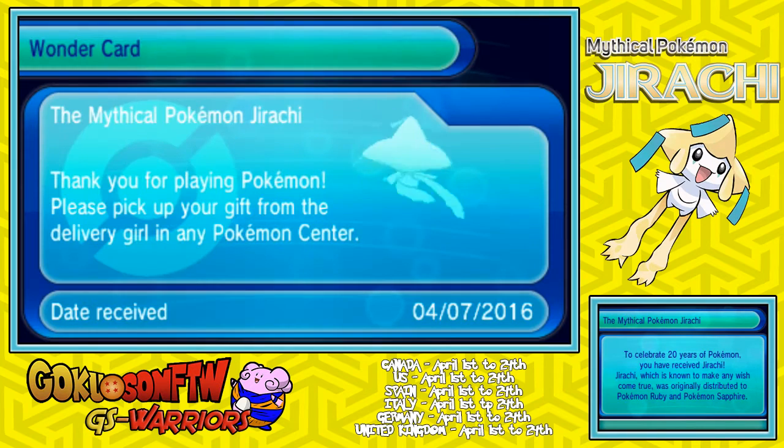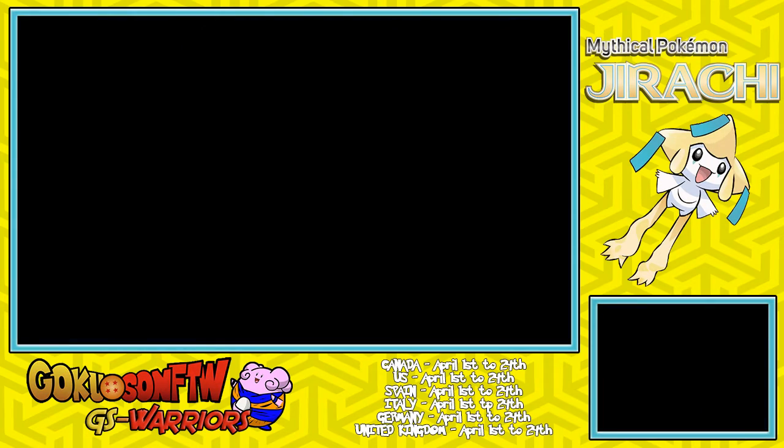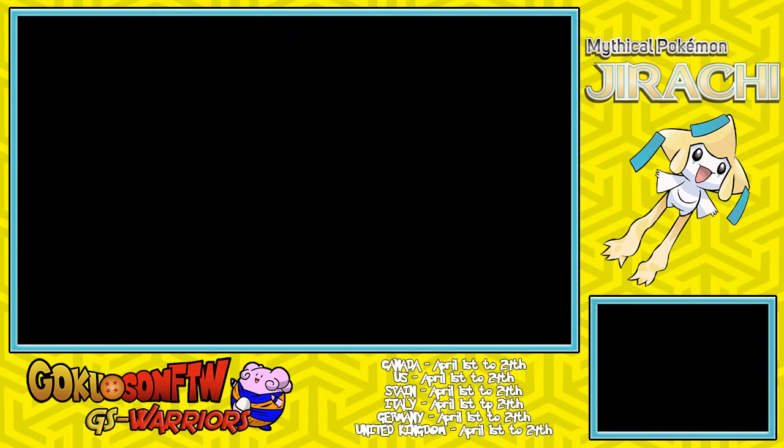Gift has been received, and once you do this, all you gotta do now is go back into your game. Once you're back in your game, all you gotta do is make sure you have room in your party and also make sure you're in a Pokemon Center.